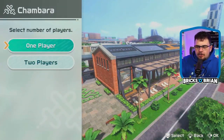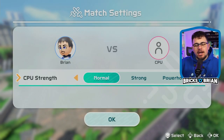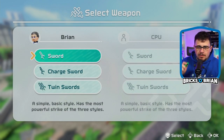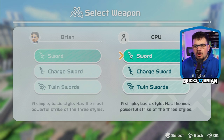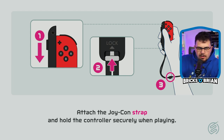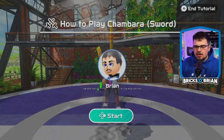It's one player or two. I'm obviously solo on this. There's nobody around me, so I can't accidentally hit anybody with the Nintendo Switch Joy-Con, which I should have the strap for. Simple basic style has the most powerful strike of the three styles. Build up energy by guarding, then strike with a strong force or twin swords. My name is Brian Saviano Bricks O'Brien. Thank you for joining me for Nintendo Switch Sports Resort on the Nintendo Wii, the greatest console to ever exist in the galaxy.